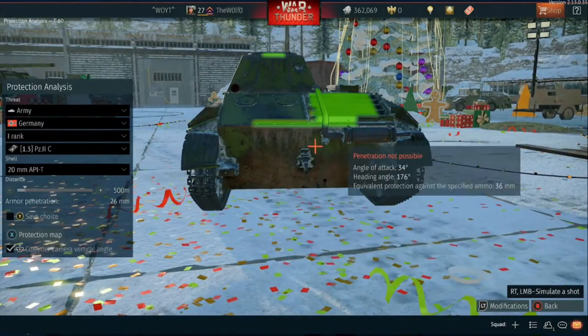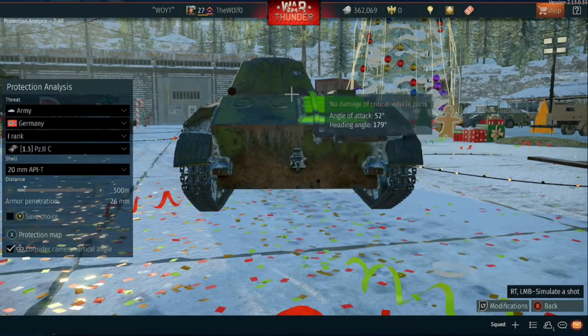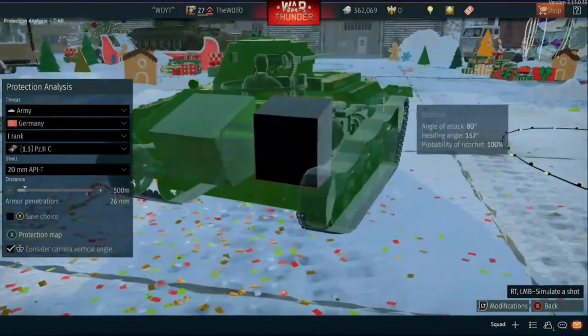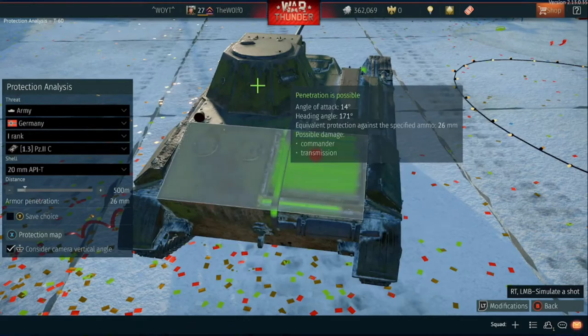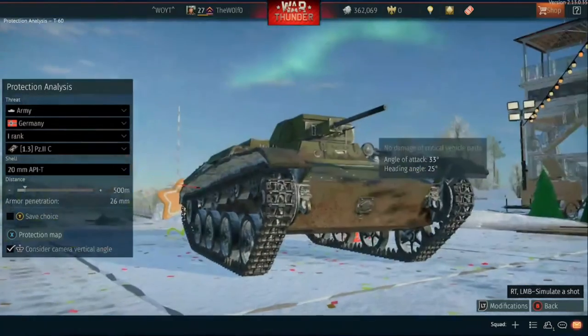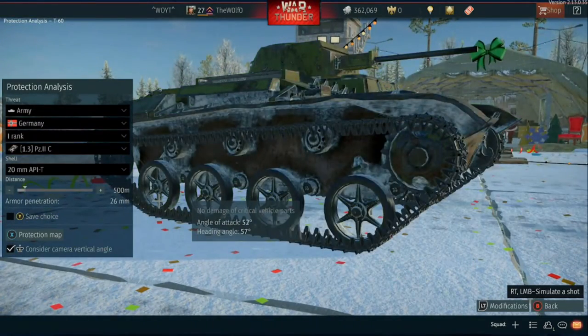The back is a little different. The turret armor is really coming in handy for the T60 compared to the PZ2C. The only really pennable position from behind here is the exhaust for the radiator, and really all you'll be taking out is the radiator, which is not ideal. That's the PZ2C versus the T60. Next we'll be hopping over to the PZ3B and the PZ3E.